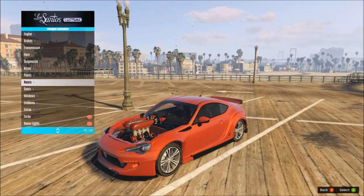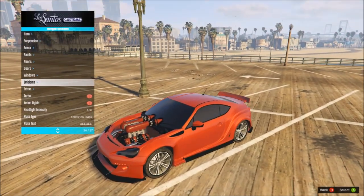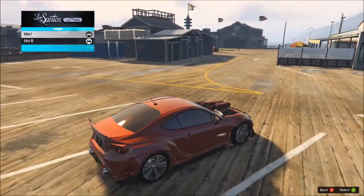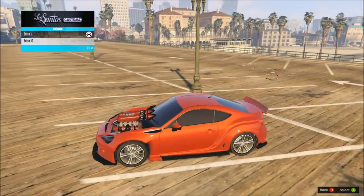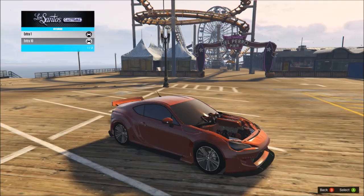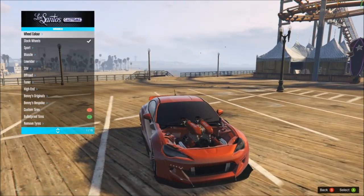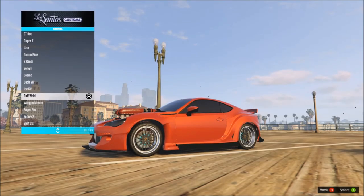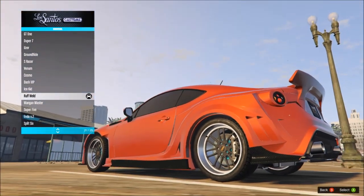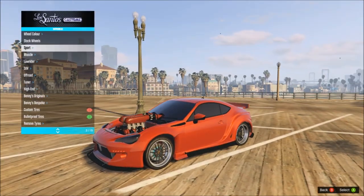Didn't change the wheels actually. The Neons, Doors — can't do it. Windows — we'll just tint them all black. Emblems, Extras: we have Extra 1, which does a thing. Extra 2 also de-badges it — so I'm guessing that de-badges the front, probably something in the interior. Turbo, Xenon lights — and I think that is it. So we're going to quickly change the wheels. We're going to put the rough weld on them. Maybe you guys can tell me in the comment section below if these are new wheels from the new update, because they look like BBS to me. I think I'm going to keep them in black. So that's basically it done.